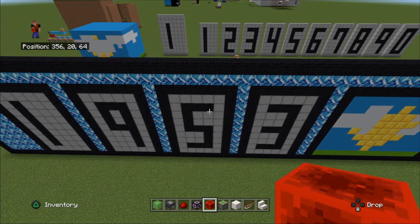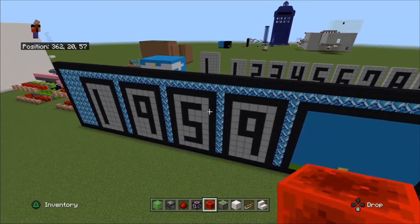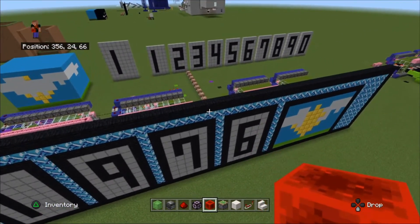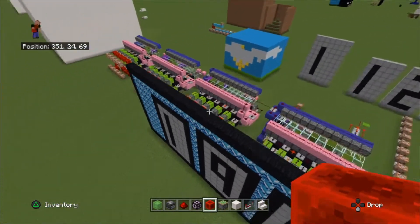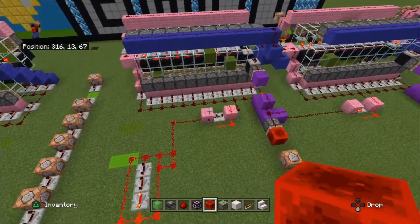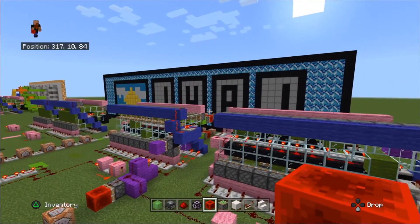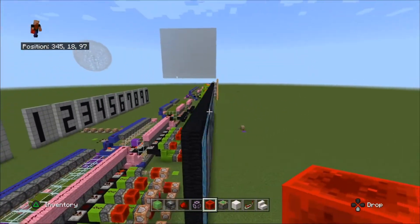There's a bit of lag on the system, so just bear with me. Every 10 seconds it will fire off the next one to the left, then the next one to the left — that goes up by hundreds, and the one at the very end goes up in thousands. So there are four arrays: every 10 seconds it daisy-chains across, slowly working its way up to nine, and when it gets to nine it carries out to the next one.